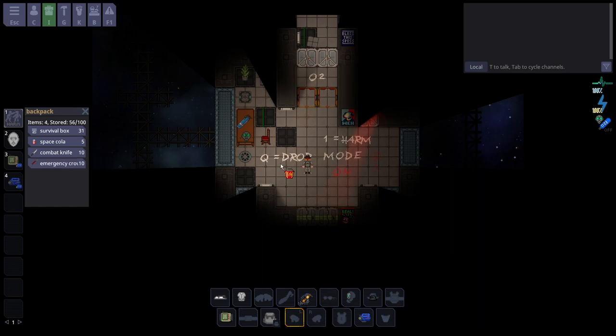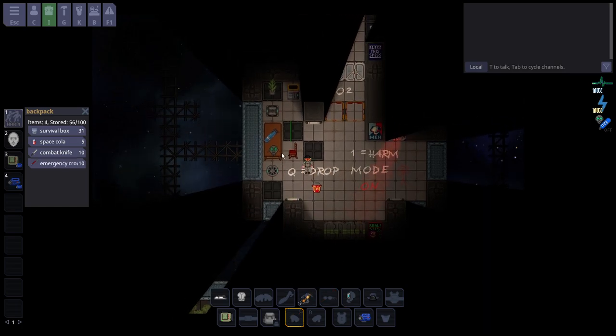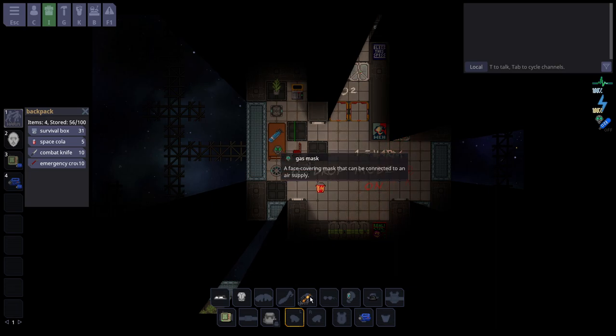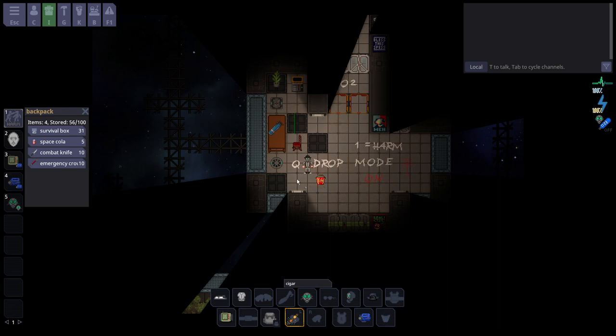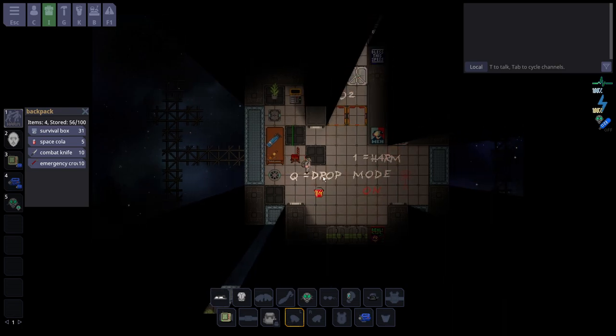Q drops things. Say I want to put on this gas mask — I could pick it up, press Z, and I don't want the cigar anymore, so I simply press Q to put it back down. Very easy.